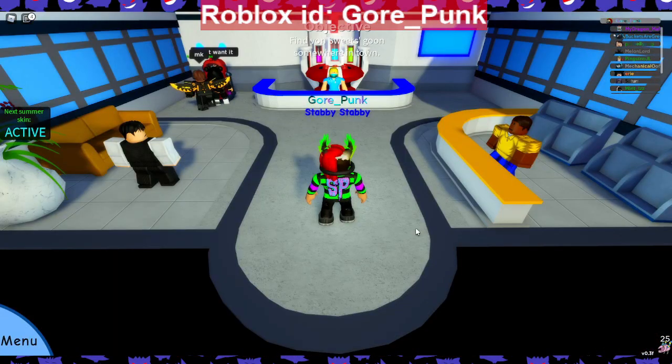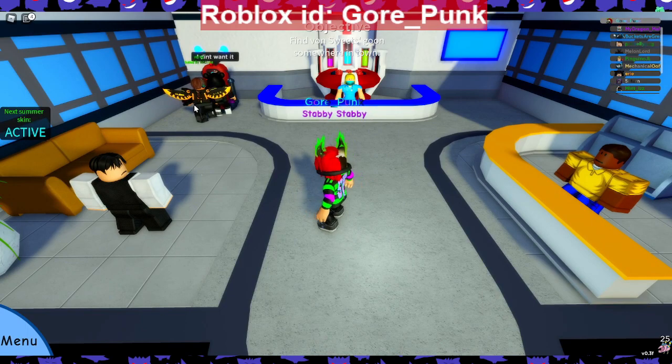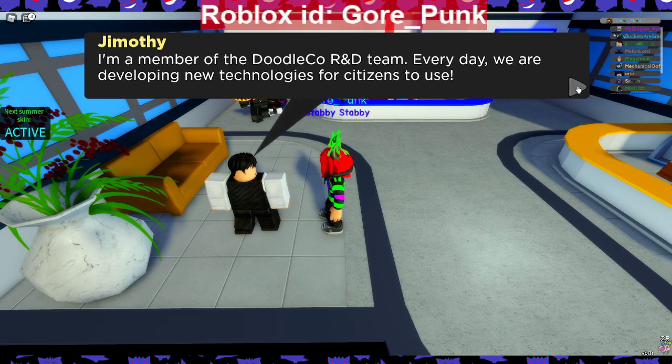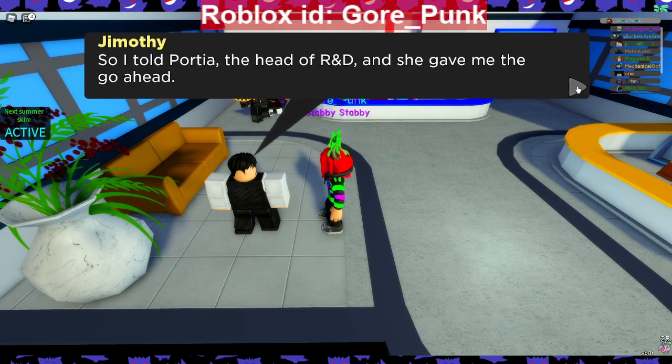We're right outside the help center and Doodle Co is right around the corner. Let's find this guy. It looks like this might be him because he's the only guy around here. Yes, it is Jimothy! He says: 'Are you the one who took Doodle Co's help center request? I've been waiting for someone to take this for ages. I'm a member of the Doodle Co R&D team - every day we develop new technology for citizens to use.'